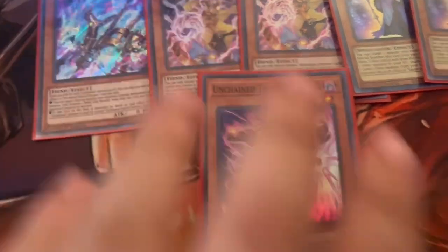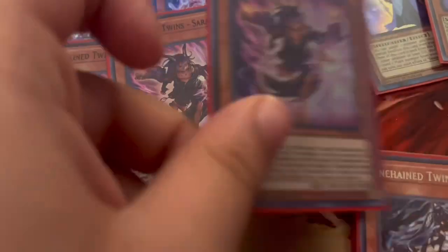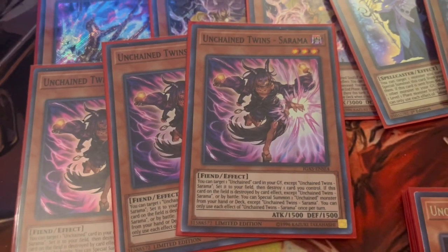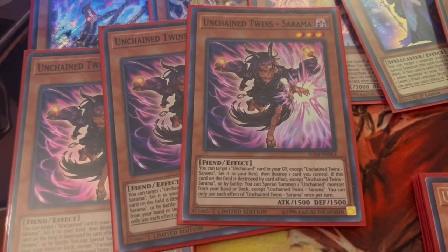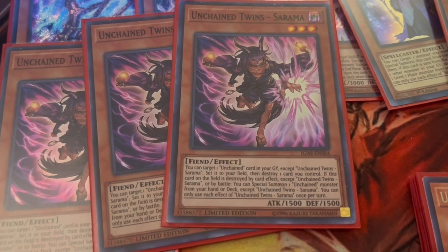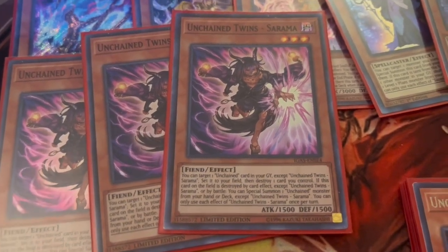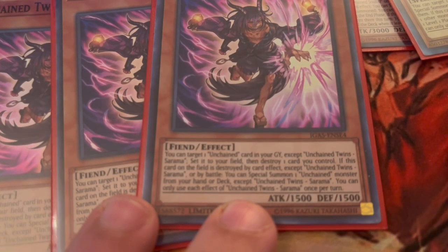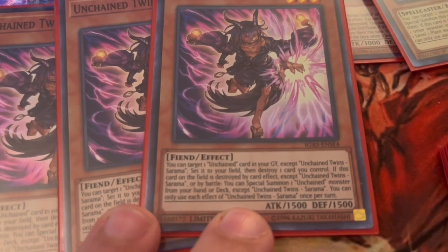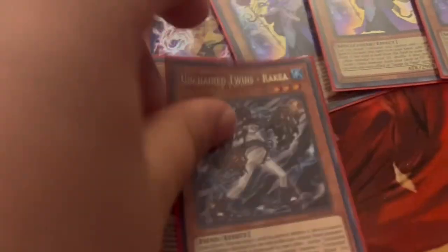Unchained are split between level eights and level threes. Unchained Twin Sarama is probably the most powerful level three. She targets one Unchained monster in your graveyard except herself, sets that card, and destroys one card you control. If this card is destroyed by card effect, you can special summon one Unchained monster from your hand or deck except Unchained Twin Sarama. A must-have three-of in the deck.